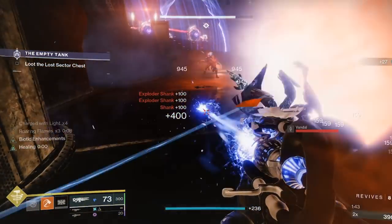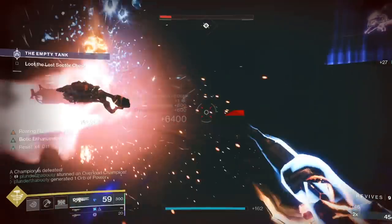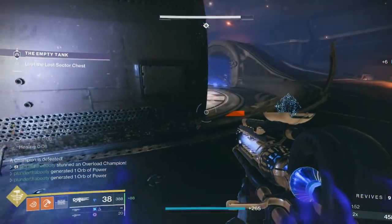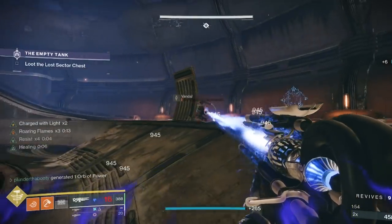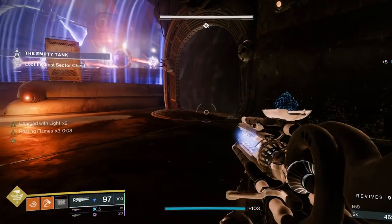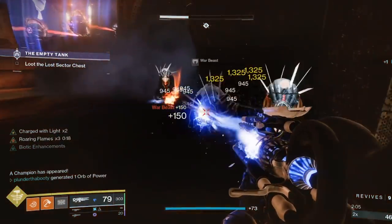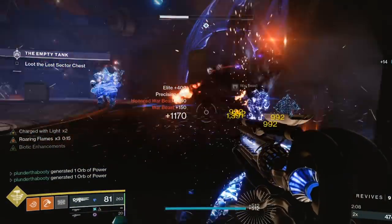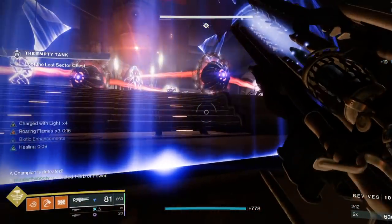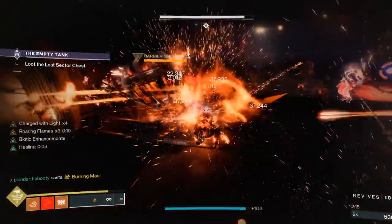For champions: overload champions are stunned with Thermoclastic Strike. On our gauntlets for these lost sectors I was also running anti-barrier auto rifle for barriers, just in case — though as you can see, I don't think we even shot a barrier with it. But it's there if you need it. And you can swap that out for unstoppable pulse rifle if you need to deal with an unstoppable — that's your stun — and then you can also just do your hammer combo.